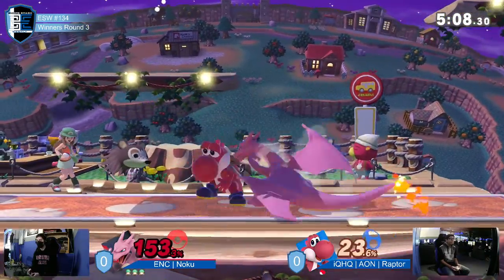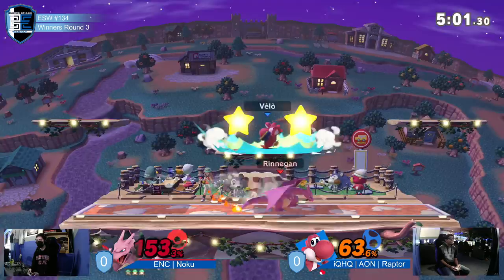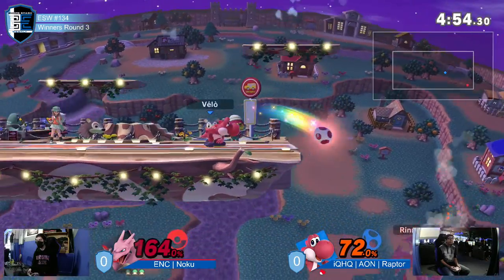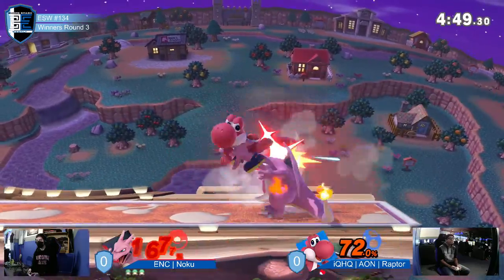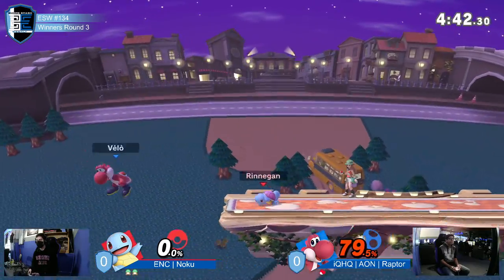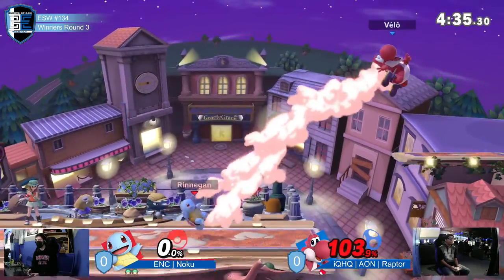He played this way before when he came back two weeks ago — he has like a buffer warm-up time, and then he'll really turn on. But I don't know how much that's going to help him playing against someone of Noku's caliber, someone as consistent as Noku. If you give them an inch, they will take it for a counting mile. Great back air on the read — the back air is so good for Yoshi because it can cover roll and neutral getup, and even sometimes jump, it'll clip you just because of how active Yoshi's back air is and how big it is.